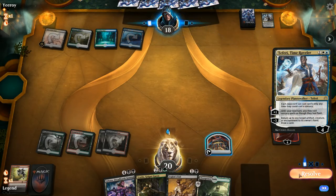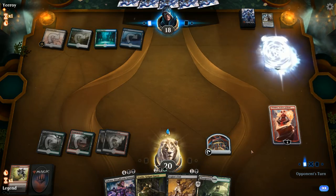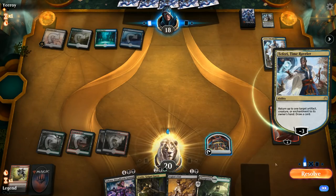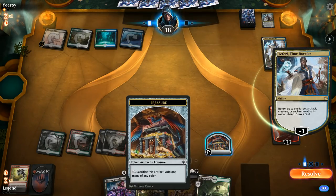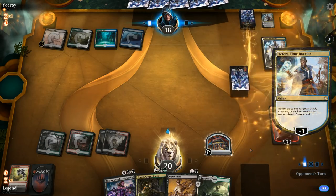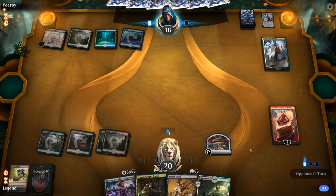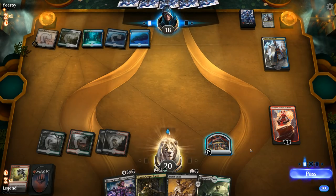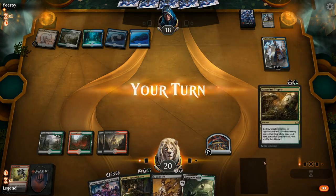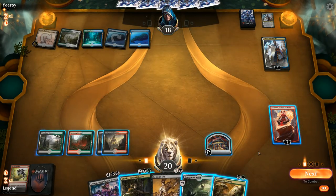Probably should have floated a different color here. I'll back up the Faerie. We're going to minus again — prevents us from casting Liliana. This time they've changed their mind — just going to minus without actually targeting anything, so we can't deny them the draw step. Fair enough. Assassin's Trophy — let's hope this Liliana resolves.